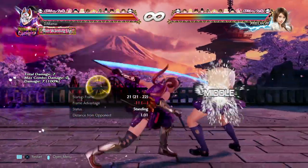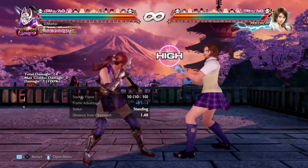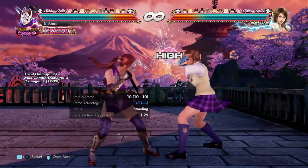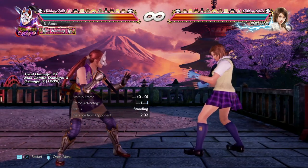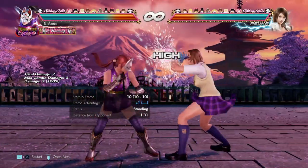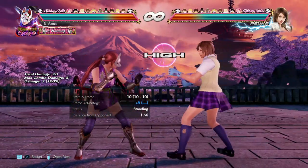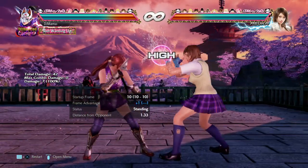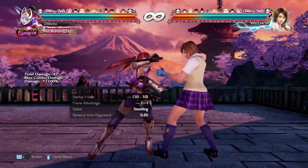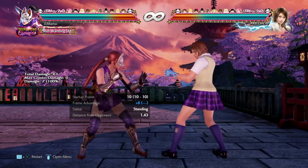So standing one is a really good move for Kuni. Plus one, and plus eight on hit. This is a really good move for Kuni because she really relies on this jab to get her stuff started up close. It also has decent range for a standing jab from a small character - almost hitting at range two.